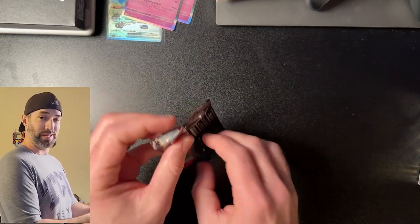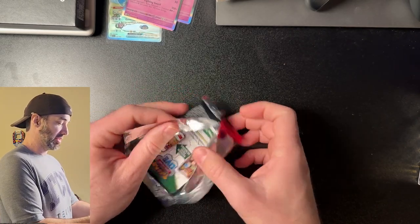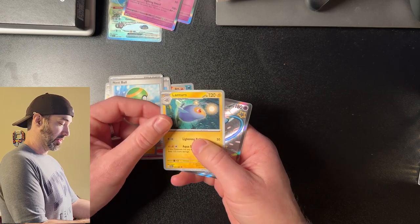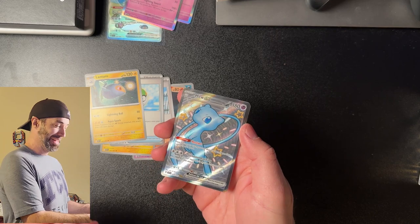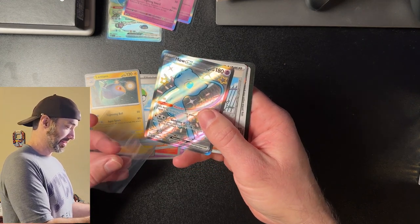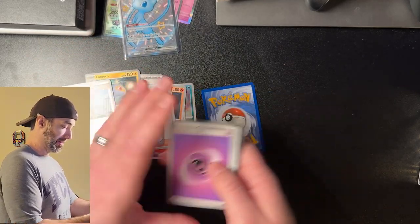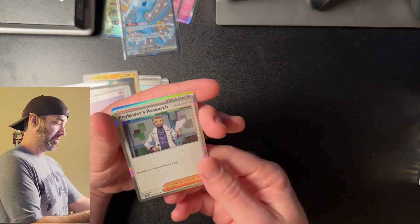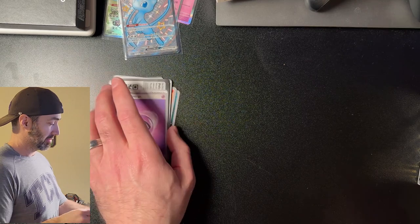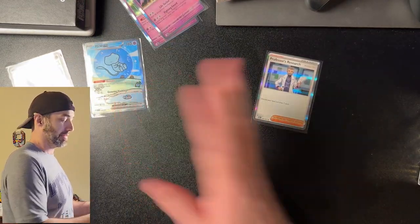Last pack in this bundle. If you stick around to the very end, I've got some Crown Zenith Mini Tins to open too. Best Buy had a good selection today. Scraggy, Gimmagool, Magmar, Nimona... I see something cool. No way! Oh my gosh, dude! Got the alternate artwork Mew! Oh my goodness. My hands! And another Professor's Research. That was the best pack I've ever opened, of anything Pokemon-related. I'm going to put those here so we can look at them the whole time - goodness gracious.